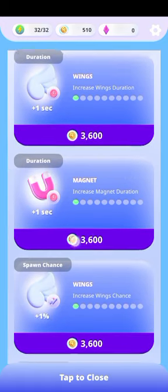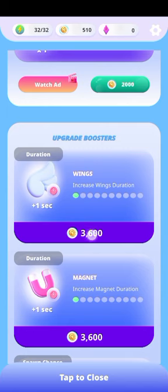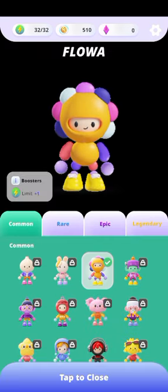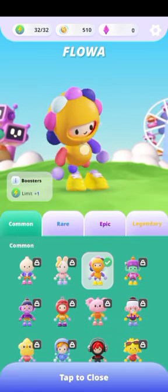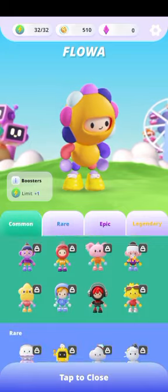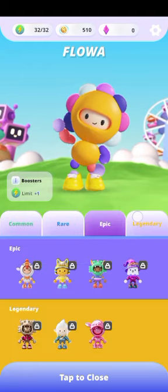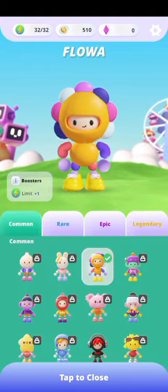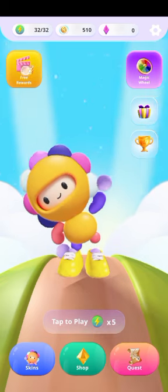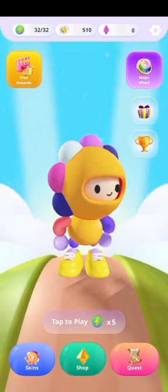I'm just exploring the game for you. Any tweak or hack you want to buy for the game, you pay with your coins. If you want to change how this character looks, you can buy skins. If you want to get free coins, you just watch videos and get free coins. There's also a magic wheel — you can spin it for rewards once in a while.